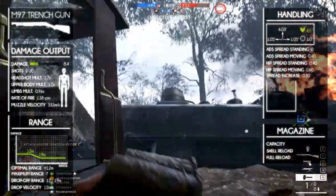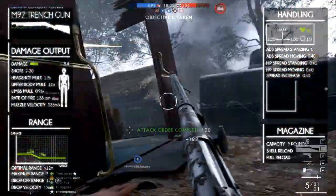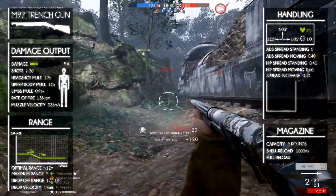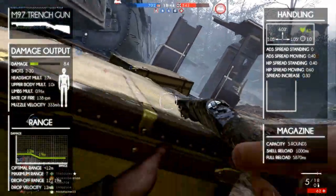It has a magazine capacity of 5 rounds, which is standard for its class. The reload is fairly slow since it's a shell-by-shell reload. It takes 1000 milliseconds per shell and the total reload takes just under six seconds. We recommend you reload whenever you can.